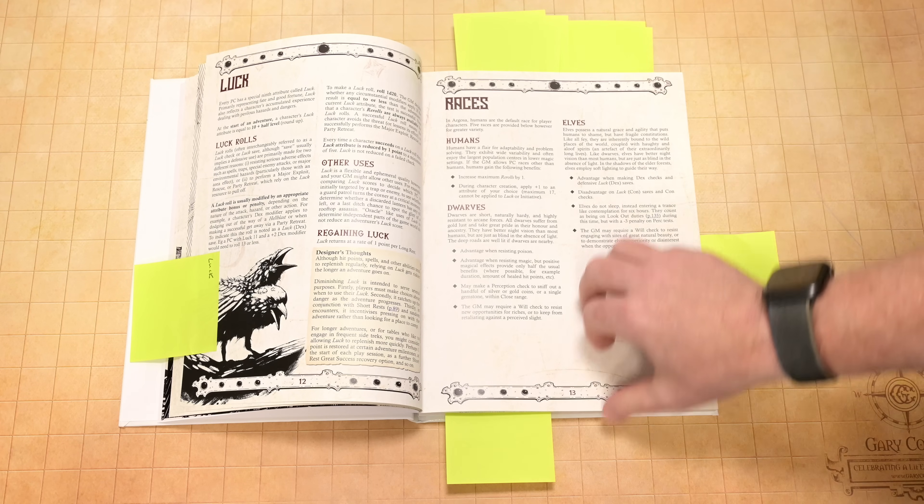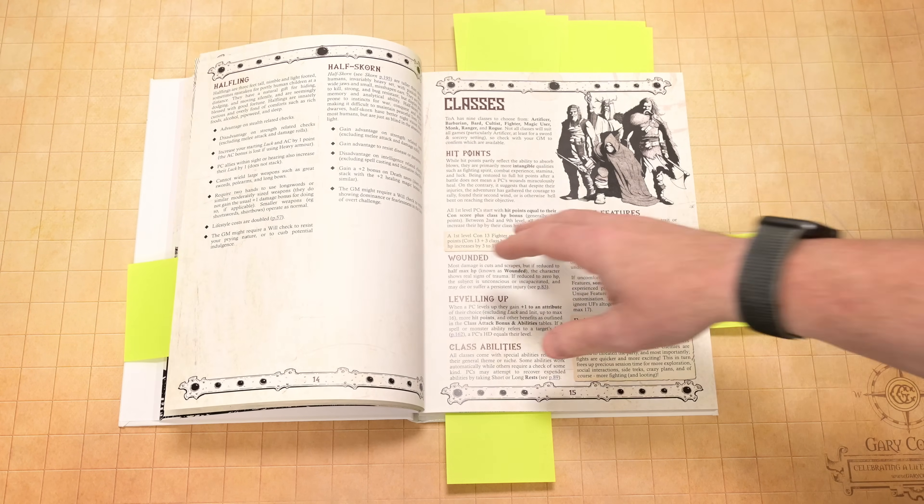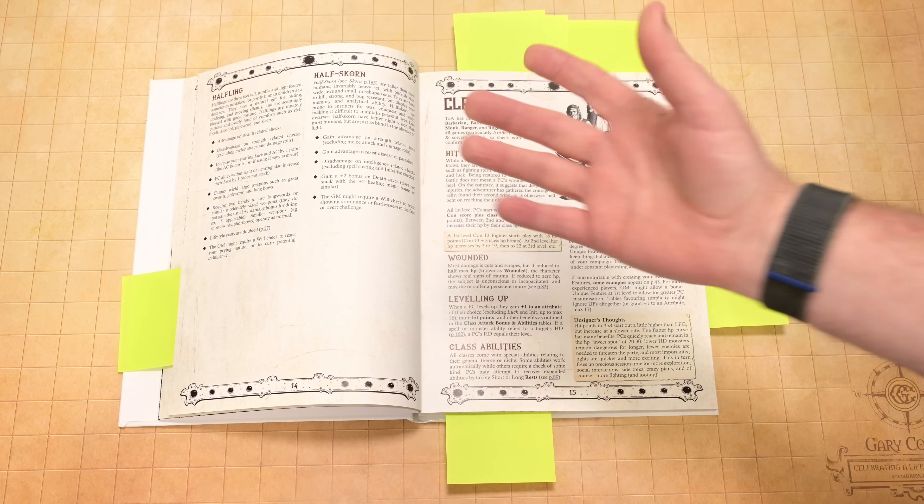Higher level characters are going to have higher luck to start with, and that means they can go on longer and more dangerous adventures, but eventually everybody's luck will start to run out. Going into the races, we've got your humans, dwarves, elves — kind of standard stuff. There is half scorn, which I believe is unique to this setting — I've not seen them before.